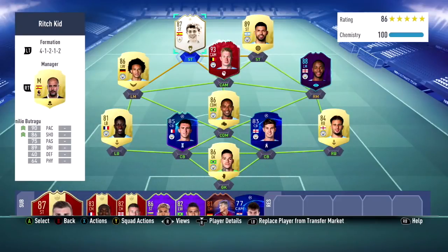What's up guys, welcome to another FIFA 19 icon review. Today we're taking a look at a much requested icon, none other than baby Emilio Butragueno. He is a Spanish icon and Real Madrid legend — this is his baby version, 87 overall.